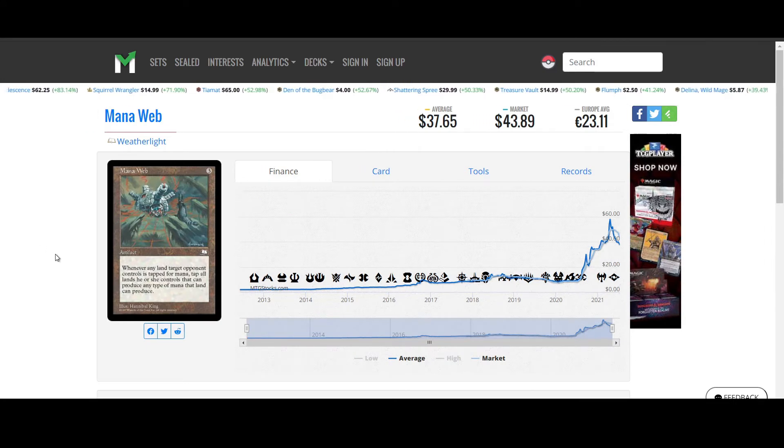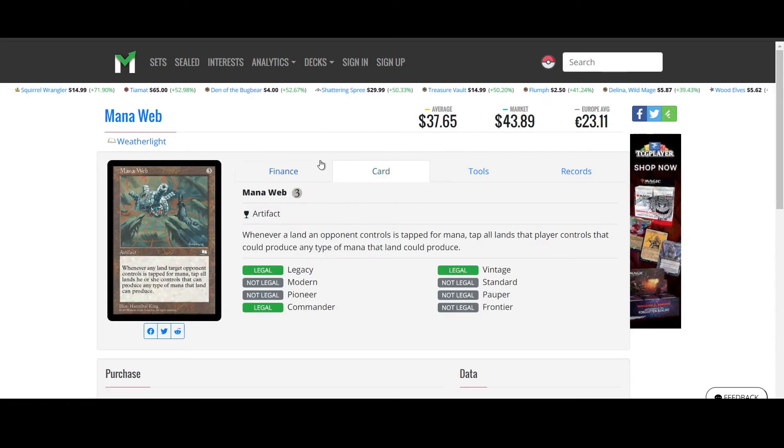Manaweb from Weatherlight. Three colorless for an artifact. Whenever a land an opponent controls is tapped for mana, tap all lands that player controls that could produce any mana that land could produce. That feels really annoying. So if they tap a red source, all lands that can produce red automatically tap. If you have five lands each producing a different color you'd tap them normally, but a player with five red sources taps one red and suddenly they're tapped out. Sounds pretty annoying — I don't think I'd want to play against that.